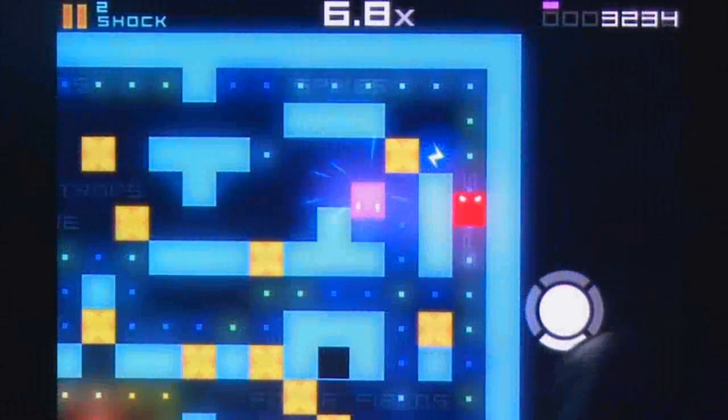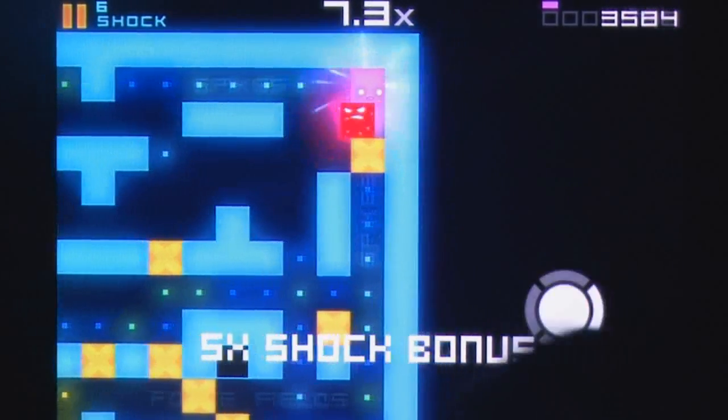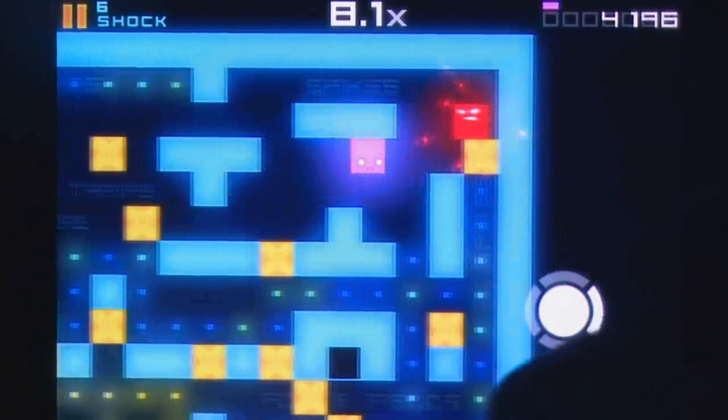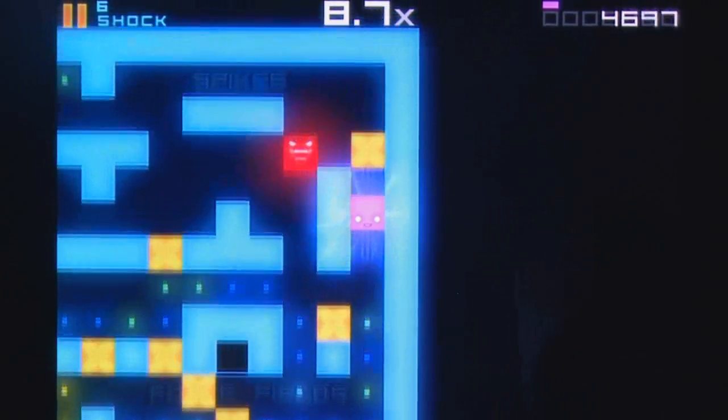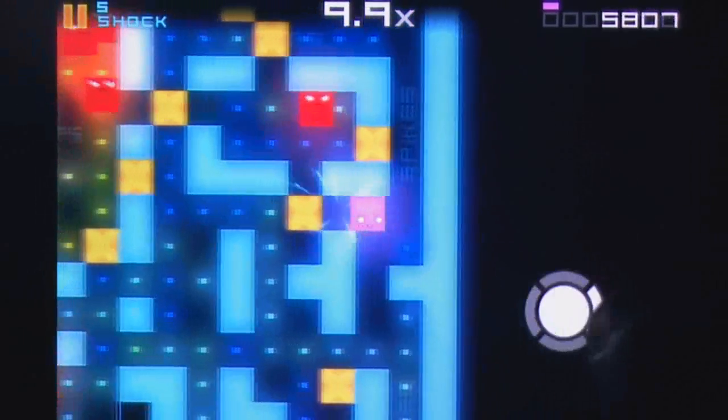Pac-Man never had it this hard. Sure, it's no picnic trying to chomp your way through mazes while being chased by the undead, but it's not like he had spikes to contend with. Pink has a heck of a job ahead of him as he attempts to escape the clutches of Shadow in Evac, but with a bit of foresight and a few power-ups he'll be able to turn the tide in your favor.